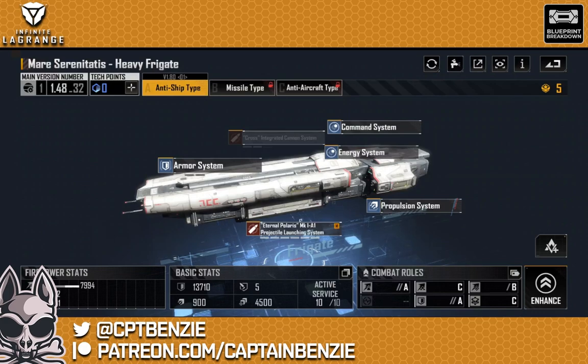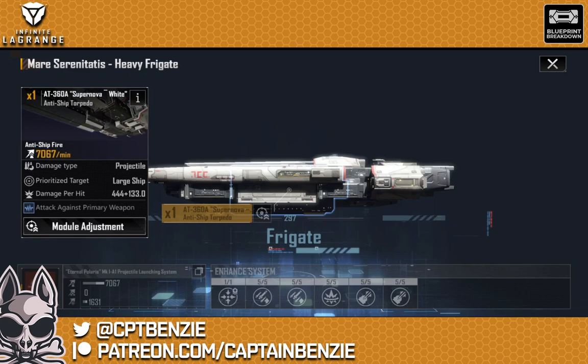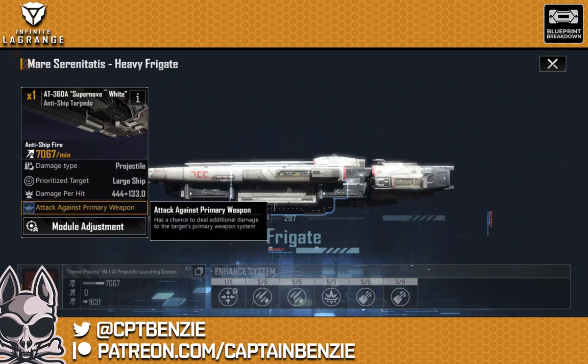What I really want to draw your attention to here regarding the Mare Serenitatis — something I had completely missed when I looked at it — is its main weapon system, the AT360A Supernova Anti-Ship Torpedo. If we tap on this, have a look at the left-hand side there: Attack Against Primary Weapon. You remember how absolutely insane I've said that things like the Newland are — the things that can disable a ship's primary weapon? Well, here we have a frigate that is capable of doing that as well. It's a madness, and it works really well. This actually seems to trigger more often than several of the aircraft fleets that I use.